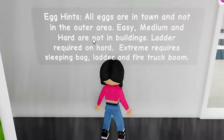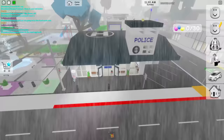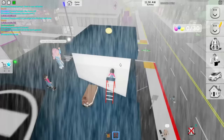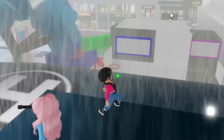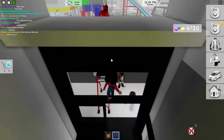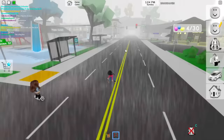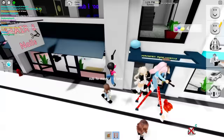We are going to try the hard mode right now. It says hard is not in buildings, but it requires ladders. That means we need to do some parkour, Maya - some obbies in the game. Wait, there's one on top of this building right here. Okay, we do need a ladder, guys - you actually do need a ladder for this one. We got to use the ladder to jump on top of this. There's one up there too. We definitely need a lot of ladders here. There's an extra one right here on the dentist's office - right on top. I touched it by the corner.